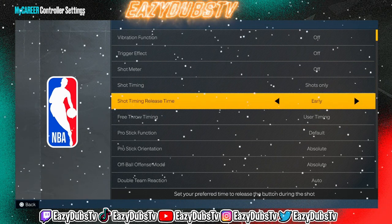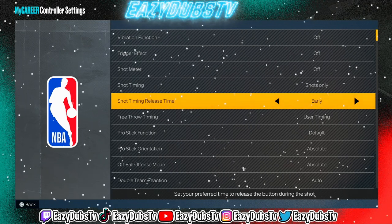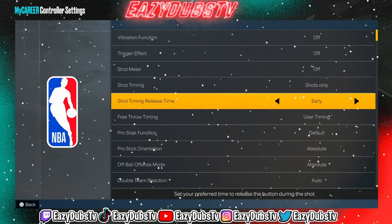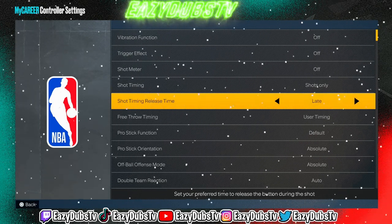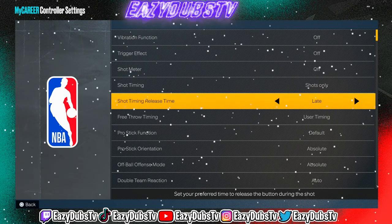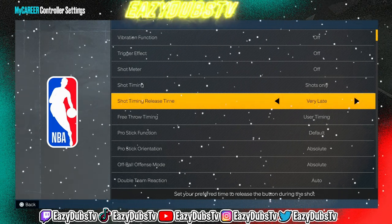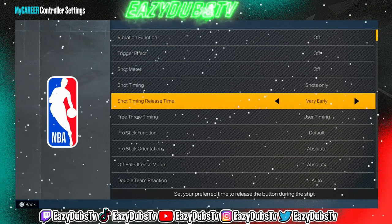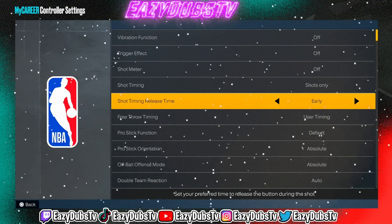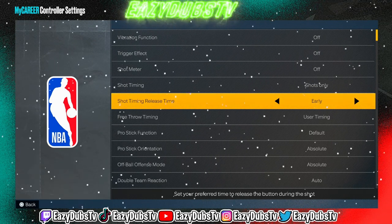For my shot release timing — this is all preference-based because it does not change the actual green window itself, it just changes when you prefer to release it. For me, I like to put it on early. I've experimented with late — when I say late, we all know the settings glitch was a thing for the longest. I can still shoot with it on late, but I would not go very late, and I would not go very early unless you're really comfortable with that. But given the animations and how I blended them, early is going to suit this jump shot the best.